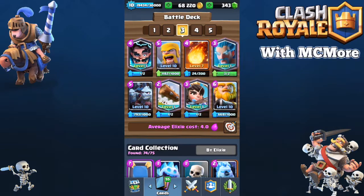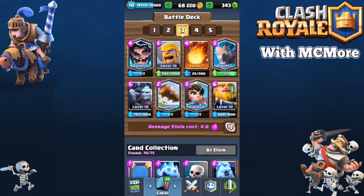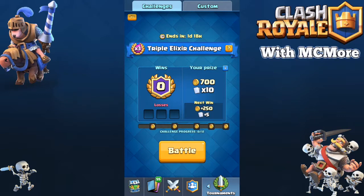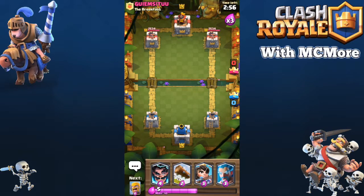I do have some decks we can use for Triple Elixir. So we got this one over here and then we got this one. I'm going to try out with the Royal Giant one first, and if we do badly with that one, I'm going to switch to the Lava Lunian — I guess you can call it that. So we're going to be doing our first battle.